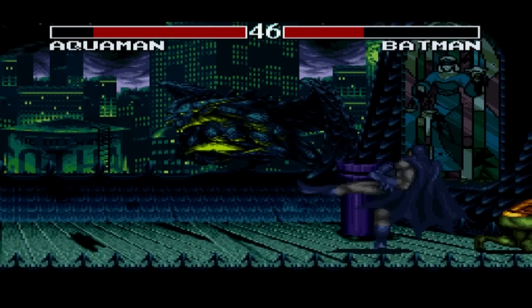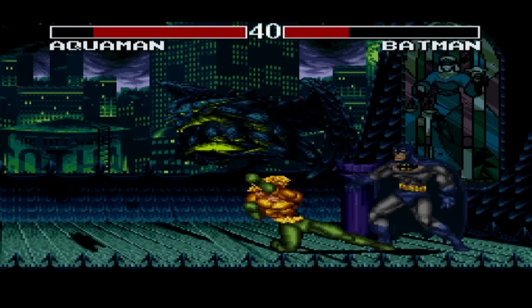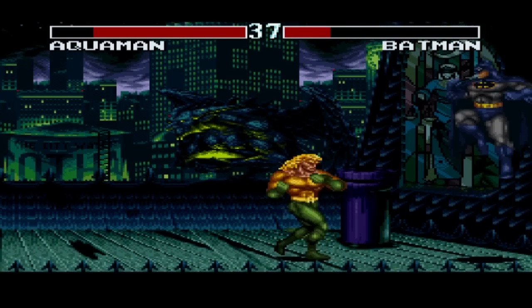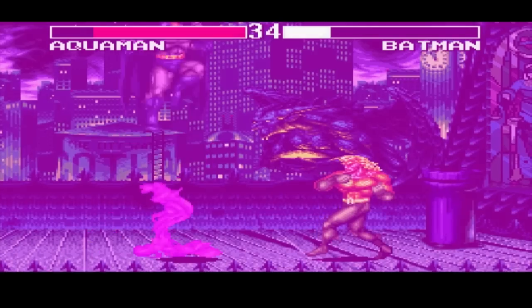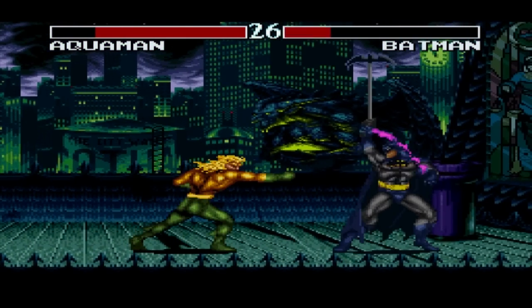Batman just did an EX move — it costs a meter. So Aquaman's obviously a rushdown style character, using his special moves to get in and to avoid projectiles.